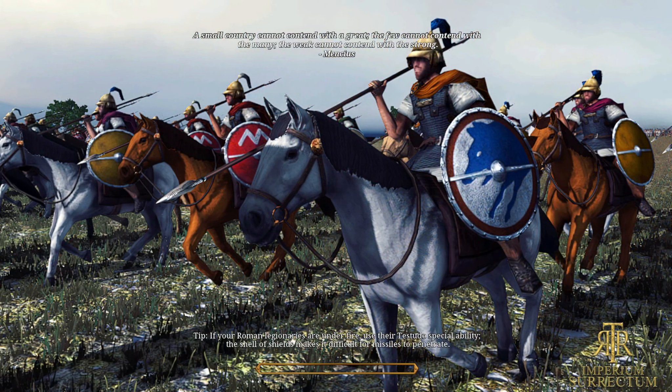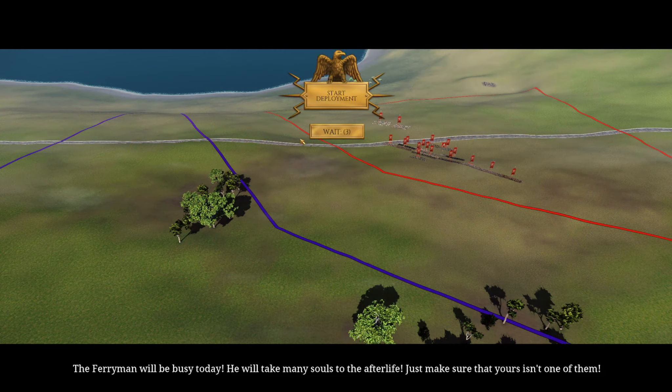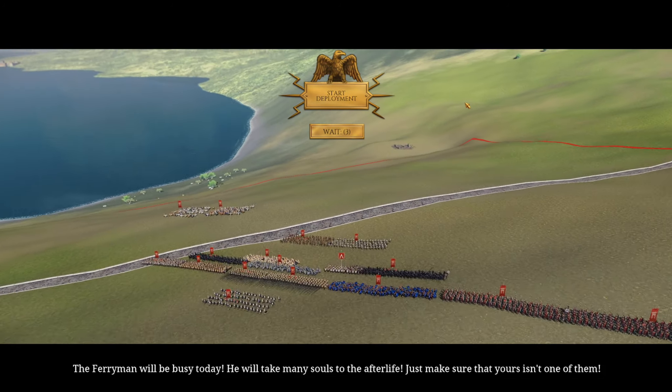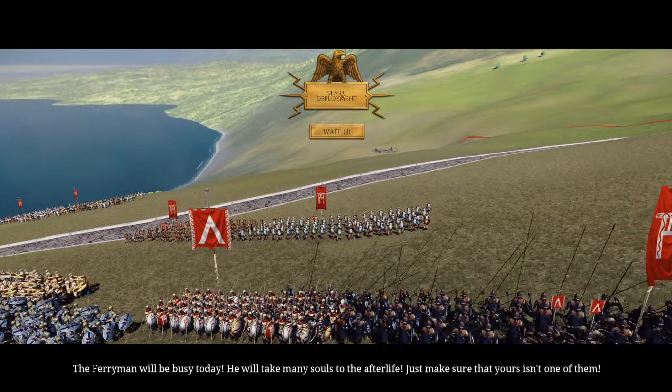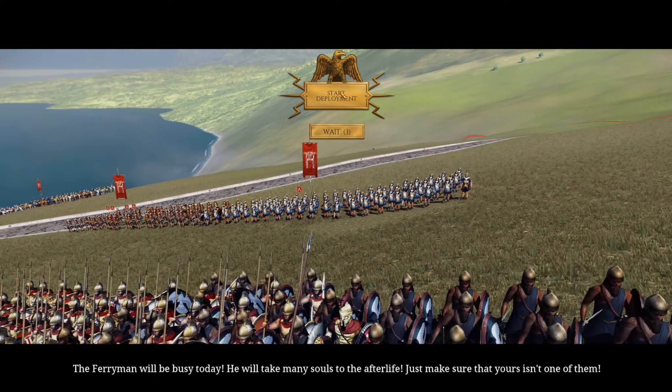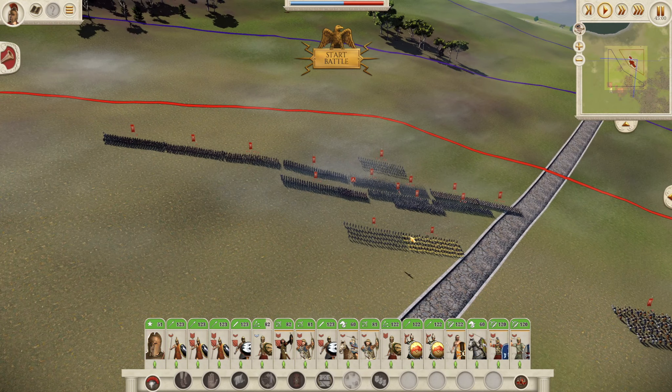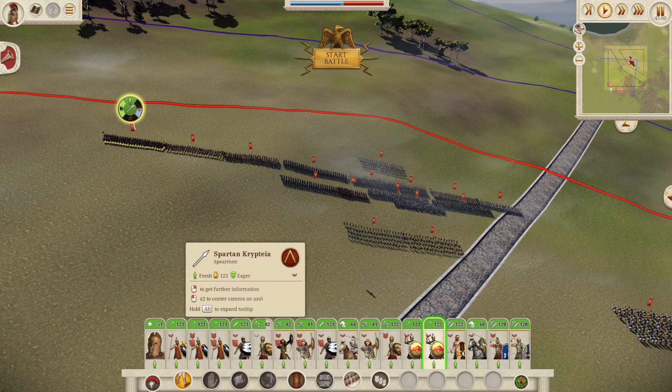Let us get into the battle and hopefully destroy this first Antigonid army and cripple them. I don't think they have that many settlements - four or five left. Here we are boys - the ferryman will be busy today. He will take many souls to the afterlife, just make sure yours is not one of them. Led by Python - our favorite coding language!